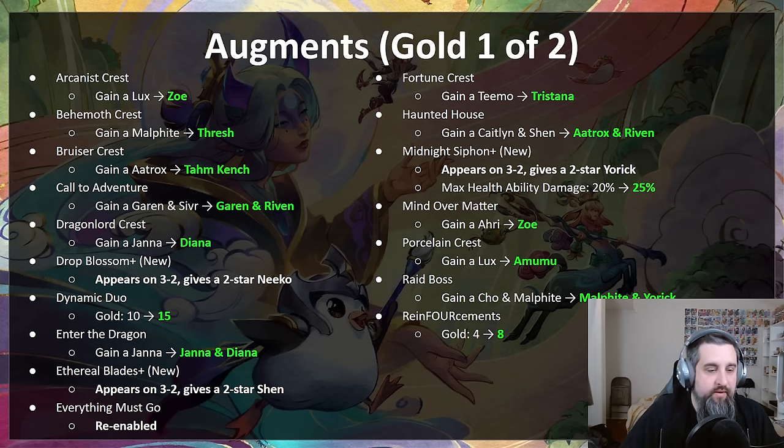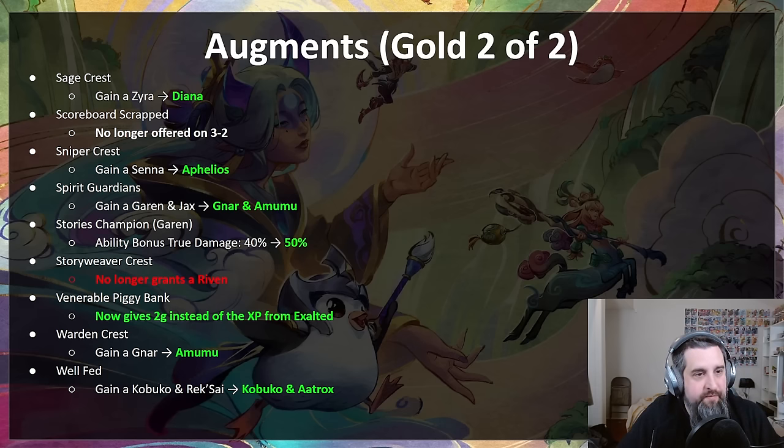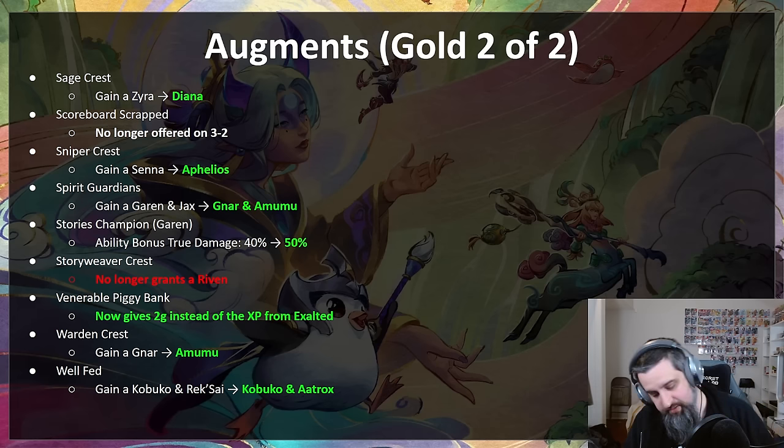Page two of augments: sage crest buffed from Zyra to Diana; sniper crest from Senna to Aphelios; spirit guardians nerfed from Garen and Jax to Gnar and Amumu; warden crest buffed from Gnar to Amumu; well fed buffed from Kobuko and Reksai to Kobuko and Aatrox. Scrapper scoreboard no longer offered at 3-2. Garen's hero augment gets buffed to do 10% more true damage. Story weaver crest gets nerfed — you no longer get a Riven. Vulnerable Piggy Bank finally gets buffed — you now get 2 gold instead of 1 XP from Exalted.